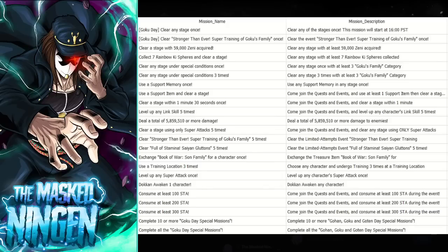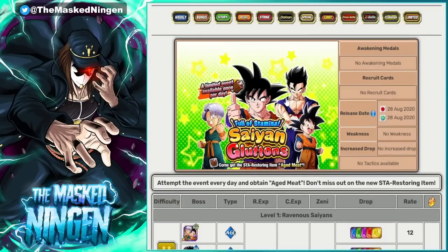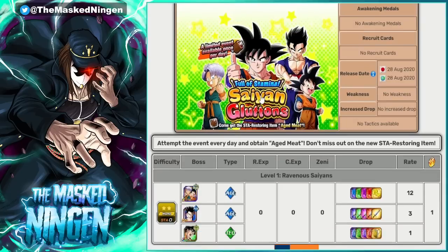The interesting thing is at the top you can see 'clear Stronger Than Ever super training of Goku family once,' and further down 'clear full stamina Saiyan Gluttons five times.' These are two events that have been in the game before. The Saiyan Gluttons one has been in the game more than once.